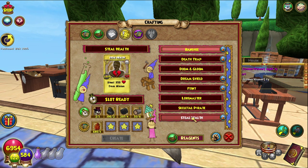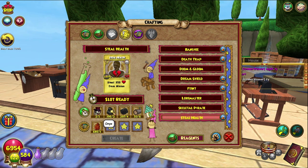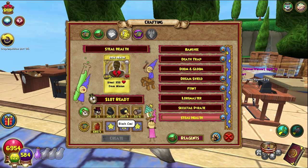Let's go to treasure cards so we can do Steal Health. It requires one gold treasure card, which you can either craft or buy in the bazaar or the libraries. For onyx, I recommend going to Krokotopia or the Wizard City reagent vendor. Black coal is available at the same place, or you can go to Celestia because it's a bit closer to the spiral door. And mistwood —